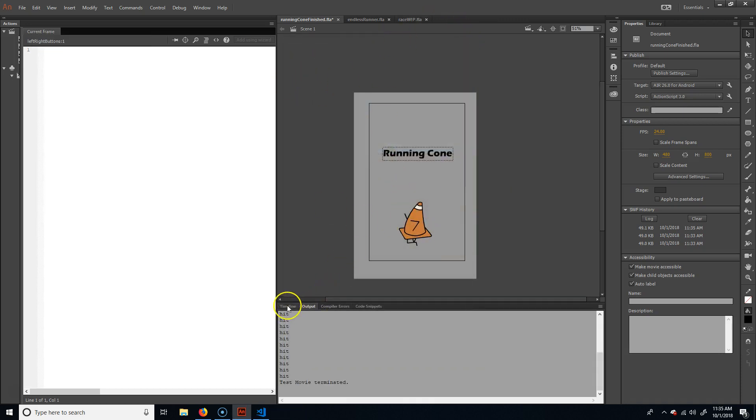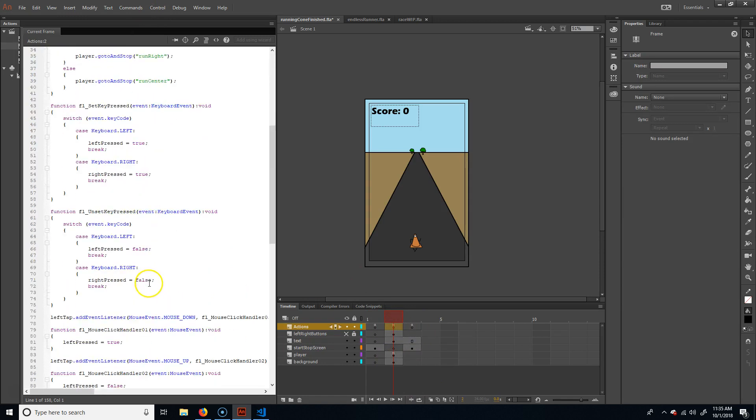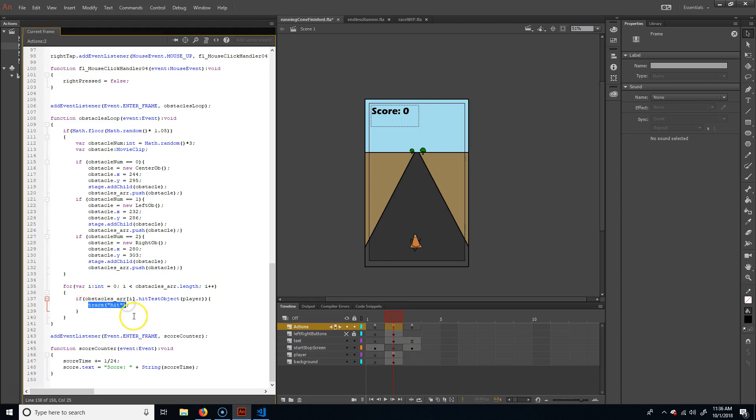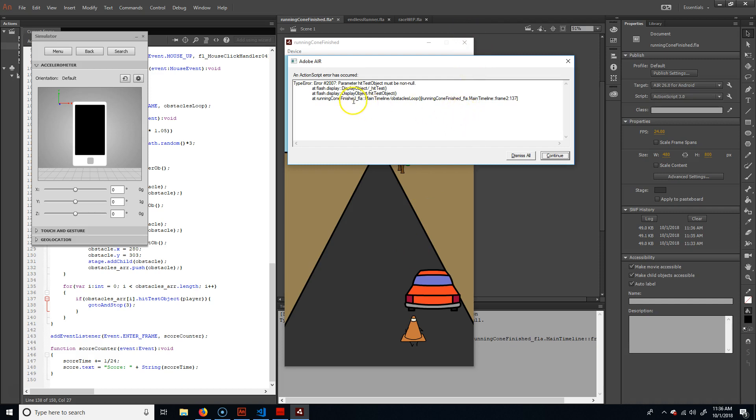Now I need to make the game actually end. When the player hits an object, right now all it does is trace 'hit' — that's not going to work. I need it to go to frame 3 and stop: gotoAndStop(3). But I think this is going to throw an error because the code keeps trying to run. Let's see — run into this obstacle — and yes, I get an error: 'parameter hit test object must not be null'. So it's still trying to run hit tests against objects that aren't there.